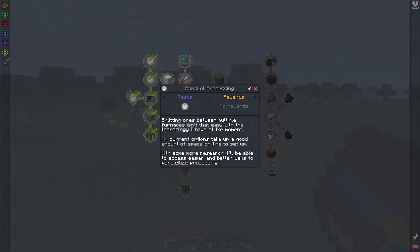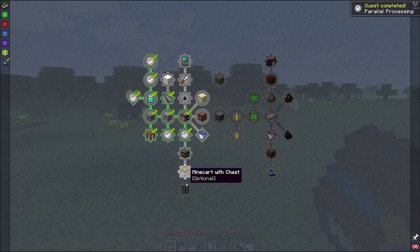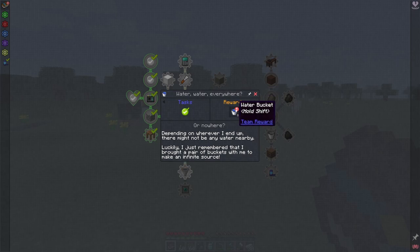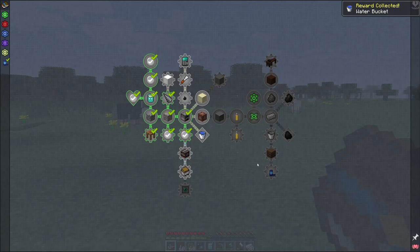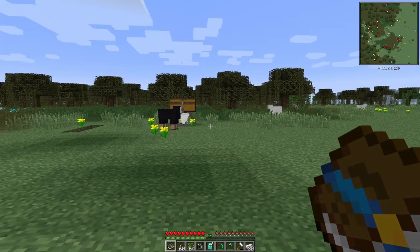Splitting ores between multiple furnaces isn't very easy with the technology I have at the moment — my current options take up a good amount of space or time to set up. With more research I'll be able to access easier and better ways to parallelize my processing. You can get conveyor belts and item splitters, and do it with mine carts and all kinds of stuff. If you can't find water, this is like an infinite water quest — you can constantly come back and get two buckets of water.